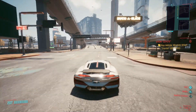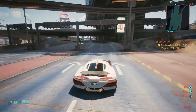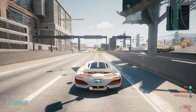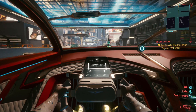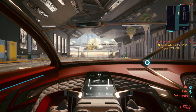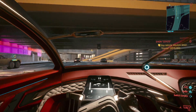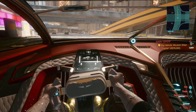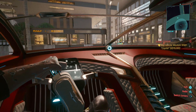At number one it's the Rayfield Caliburn — Cyberpunk's version of a supercar. I clocked it at 211 miles per hour, making it the fastest vehicle in the entire game. It looks cool, handles really well, and has a great interior that you can actually see clearly in first person. It costs 157,000 dollars, but there is a free version you can unlock through side missions. It's an absolute blast to drive and the best overall vehicle in the game.